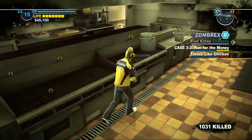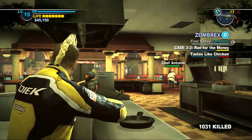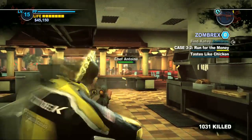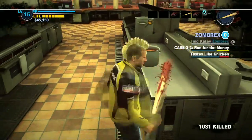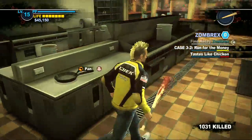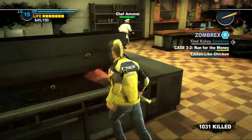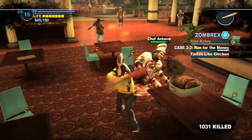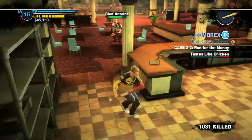If he does get close enough to swing at you, it's really easy to avoid — just jump out of the way at the last second. Although he's a lot faster than you, it's just really easy to get away from him. As you can see, at this point I don't have any more ammo, so I've got to figure out a different way to kill him. You'll see he runs the same route every time to get to each table or to the stove to regenerate his health.